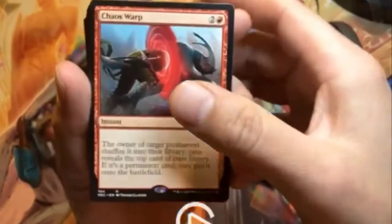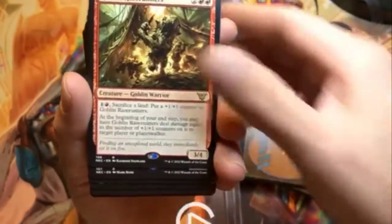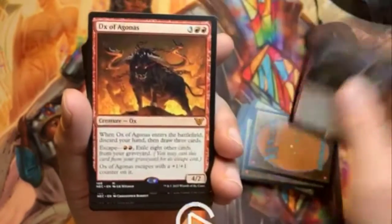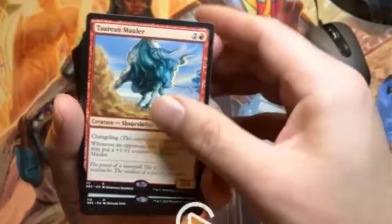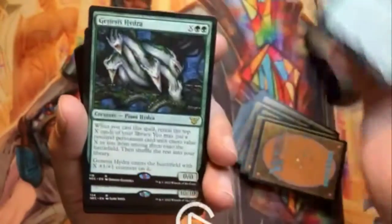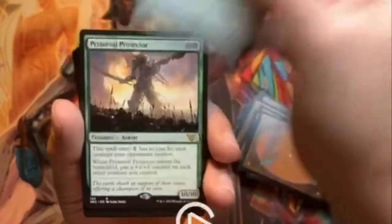We're getting back into the non-commander reprint cards now. We have Chaos Warp, which is very nice — beautiful. Also Animist's Awakening. Kranko — I like it, very nice. Shifting Shadows. These are all reprints for this commander deck. Bear Umbra as well — there's some very nice stuff in here, though the value isn't overly crazy.